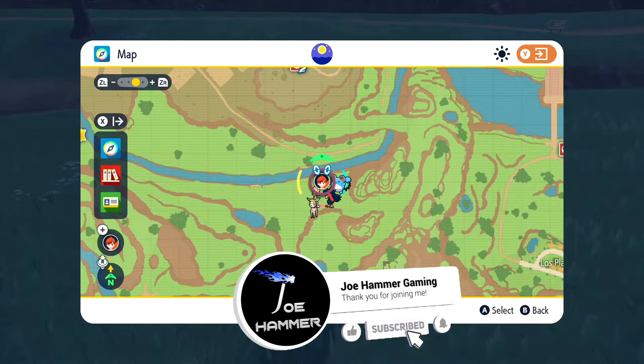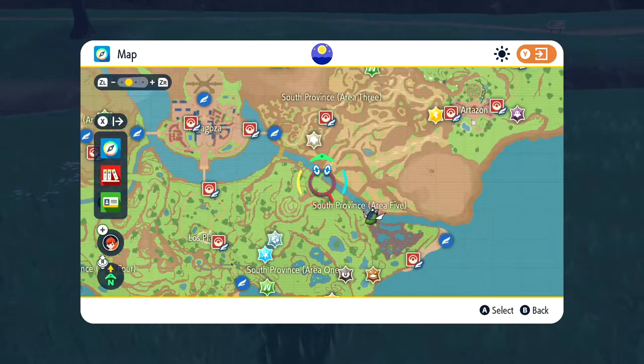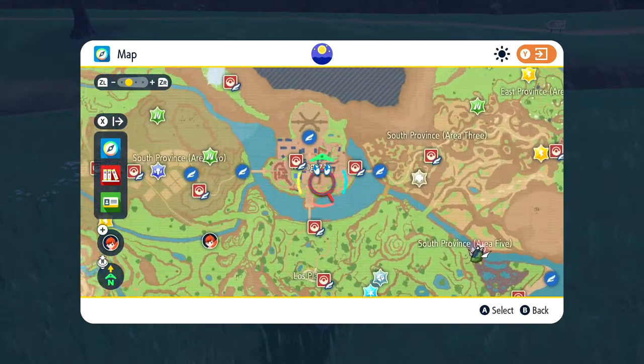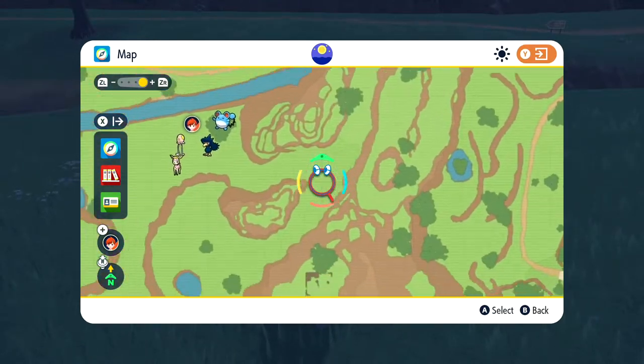I'm going to show you how to get and evolve a Tadbulb. This is probably the earliest place we can attain one. We can also get it on the eastern riverbank, but the land bridge to get to the southern side is a bit more of a trek. Come on to Wazagoza, head out to the east, start heading south down this little path, across the land bridge, and then just loop around here.